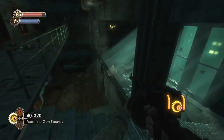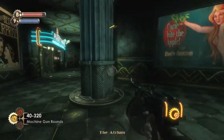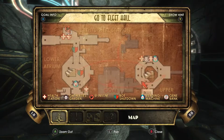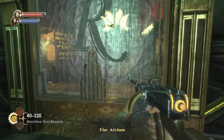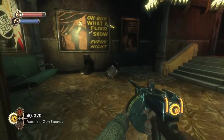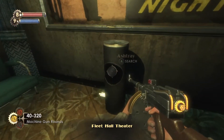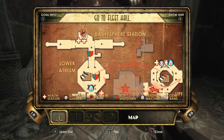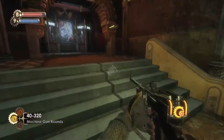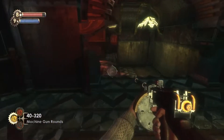Hello everybody, 9to27 here. Welcome back to Bioshock. We need to finish exploring the rest of this area — it's just right here. Alright, this is the Fleet Hall Theater. I think this is where Cohen is. I don't want to fight him yet. I gotta go up this way first, just to see what's there. Hopefully I don't get locked into a boss fight.